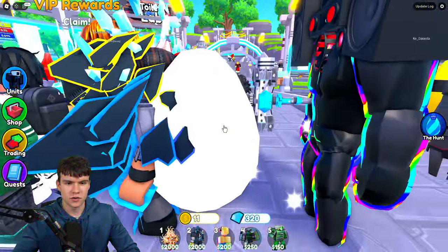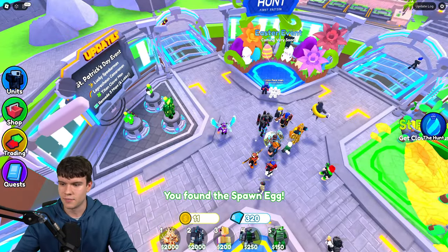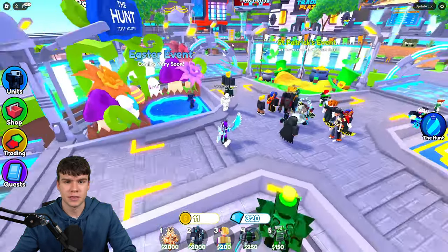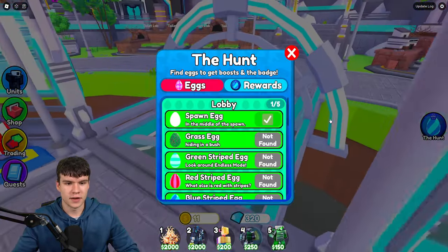Follow me for these eggs. The first one is the spawn egg — it's right here in spawn. Let's click on that egg. We actually need to run into it in order to claim these. I'm going to quickly jump into a VIP server so it's going to be a bit easier for me to show you guys these locations. We've got this first one that was just in spawn.